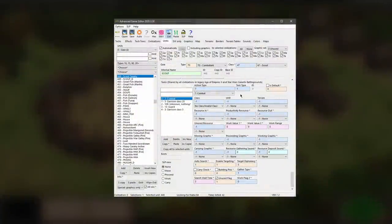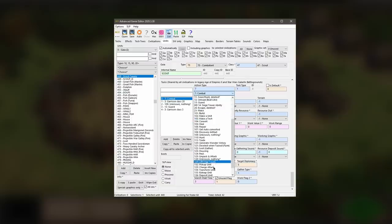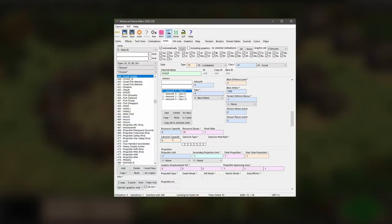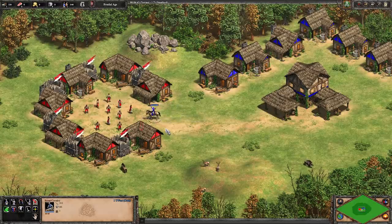The definitive edition cleaned up the scout cavalry and removed all of the kidnap data, but we can add it back. We'll set up the kidnap task exactly how it was in the original, with a class of civilian and a work range of 0.25. We'll also need to set the scout's garrison capacity to 1 so that it can hold a villager. Now we can test this out in game, and we see the scout kidnaps villagers.